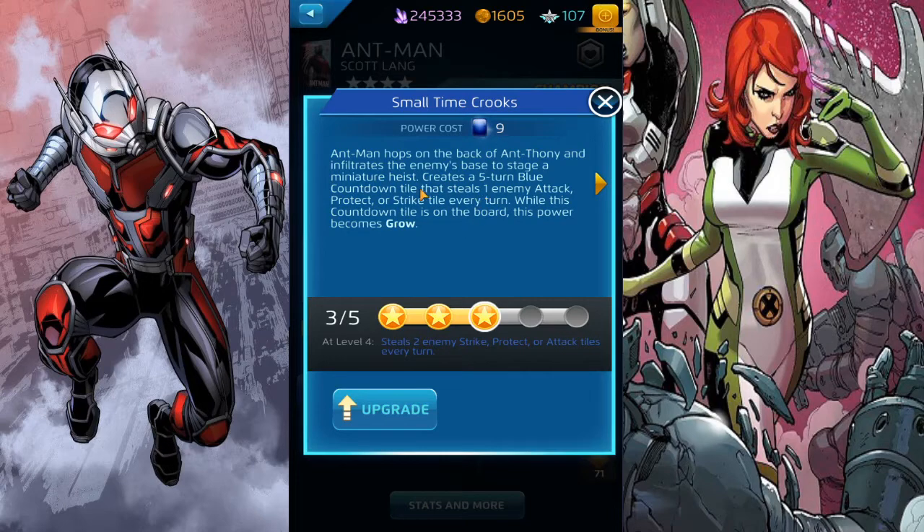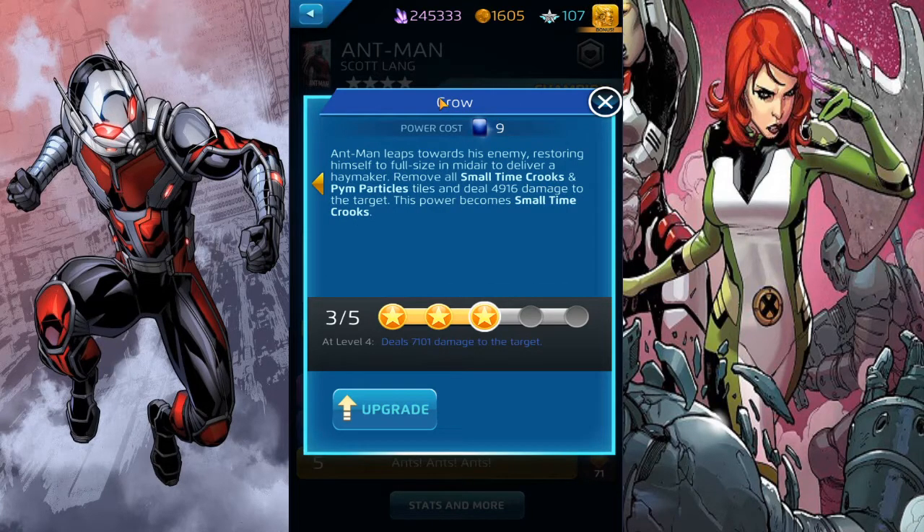Small Time Crooks creates a five-turn blue cannon tile that steals one enemy strike, attack, or protect tile every turn. Once you activate that effect, the five-turn blue cannon tile - the Small Time Crooks tile - changes into Grow, and both the purple and blue moves change into Grow, which removes all Small Time Crooks and Pin Particle tiles and deals 11,470 damage.